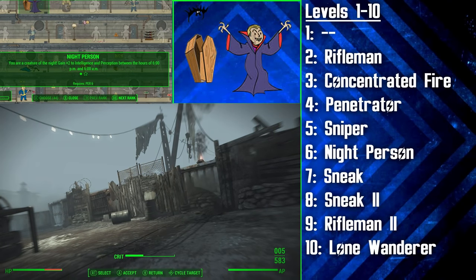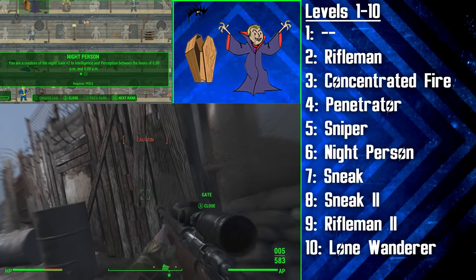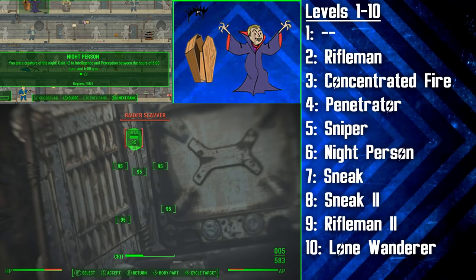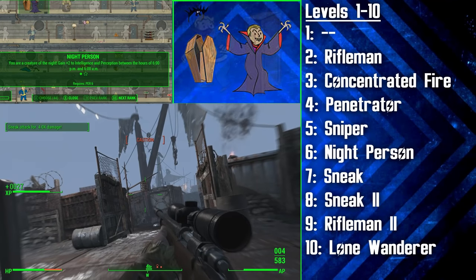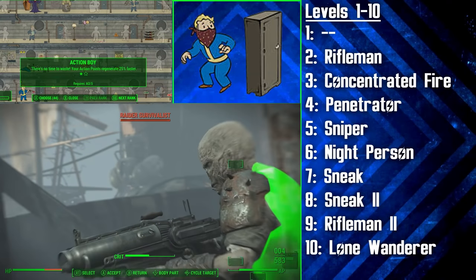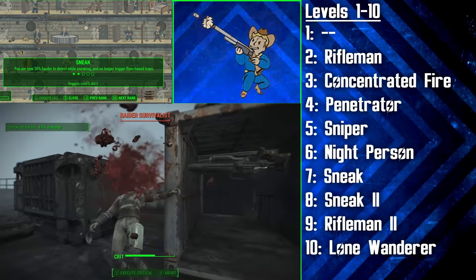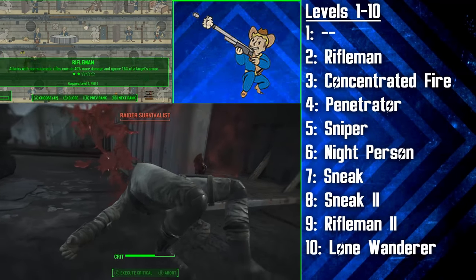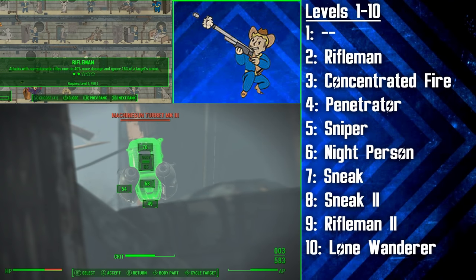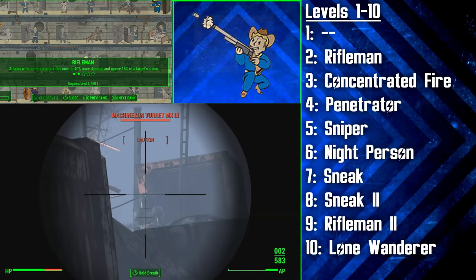We've picked sensational perks early on so that you can get straight into enjoying the playstyle of this build. At level 6 we're getting Night Person, which is going to give us plus 2 Perception and plus 2 Intelligence between the hours of 6pm and 6am. This will increase our VATS accuracy and allow us to level faster — both are great improvements for the hunter. We're then going to be getting two ranks of Sneak, which will make the hunter 30% harder to detect and no longer trigger floor-based traps.